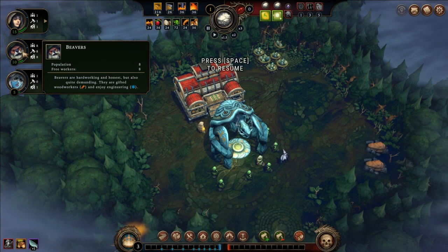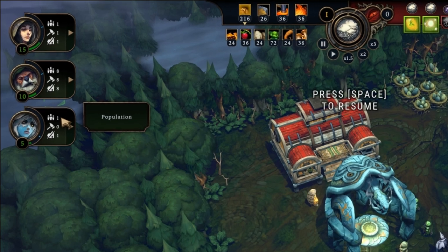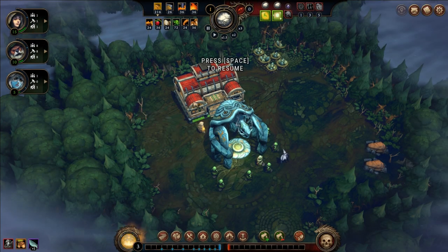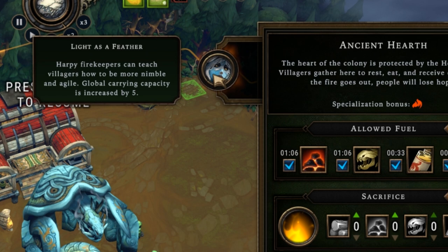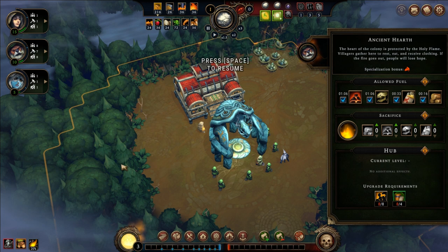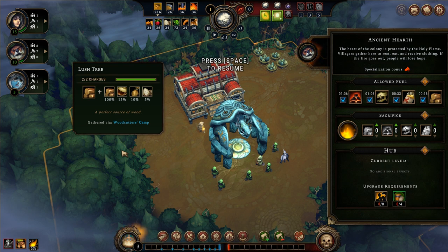The beaver caravan also carried two population of unknown race until the game started — I got one harpy and one human, so no lizards on this map, which isn't too bad. I'm going to keep the harpy in the ancient heart because she increases global carry capacity by 5 for all settlers. I don't really need the beaver there since I'll have plenty of fuel from all the wood these trees produce, especially with beavers doubling production in woodcutter camps.